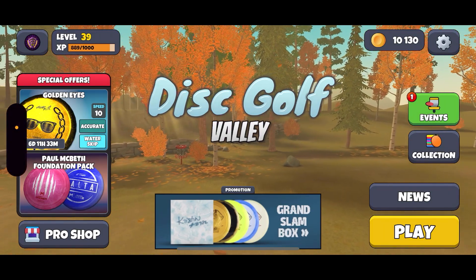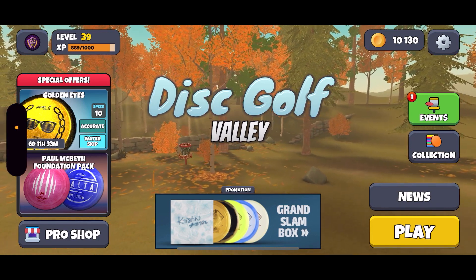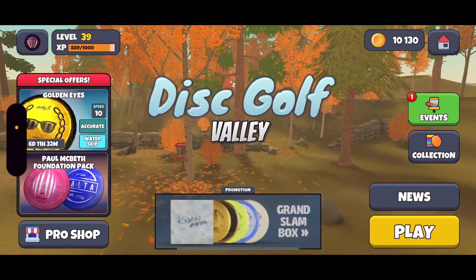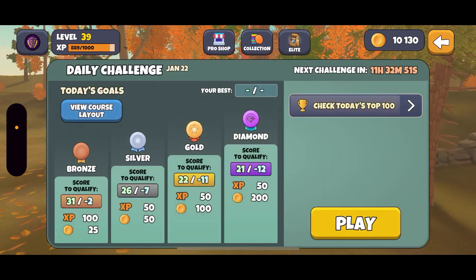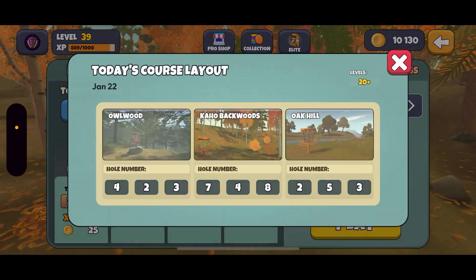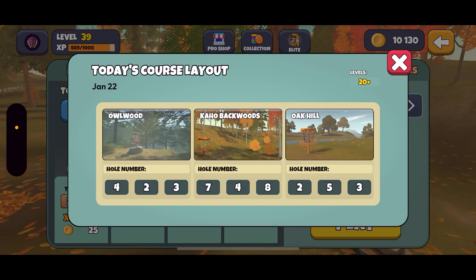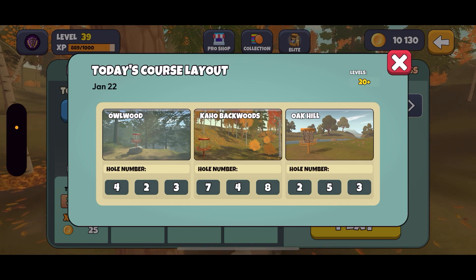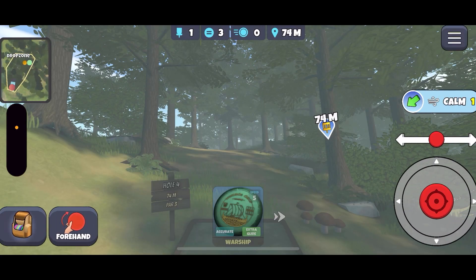Hello and welcome back to Andy Plays DGV. After our last series playing through the pro tour last week, today we'll jump back into a daily challenge. This will be my first run — a little look at the course layout. We have Owlwood, Cahol Backwards, and Oak Hill. Cahol Backwards is probably my favorite course, so looking forward to playing that.